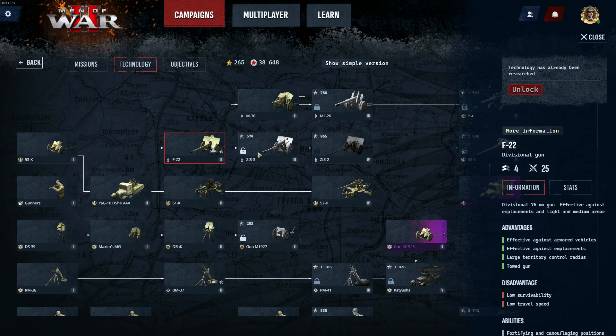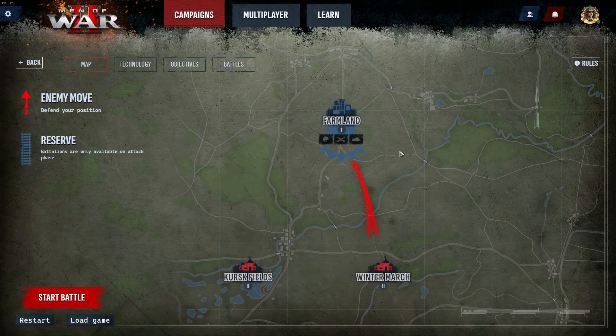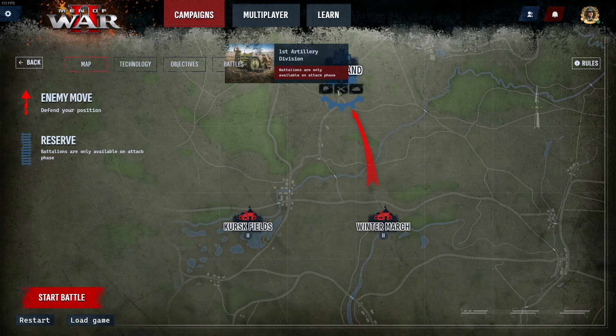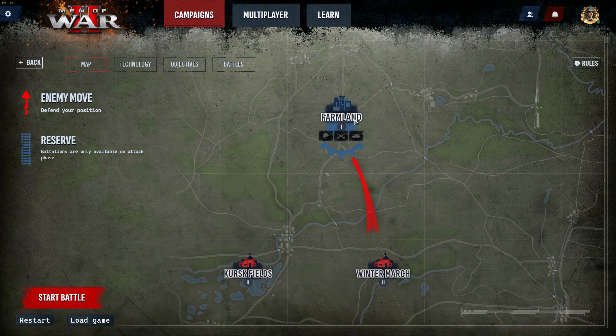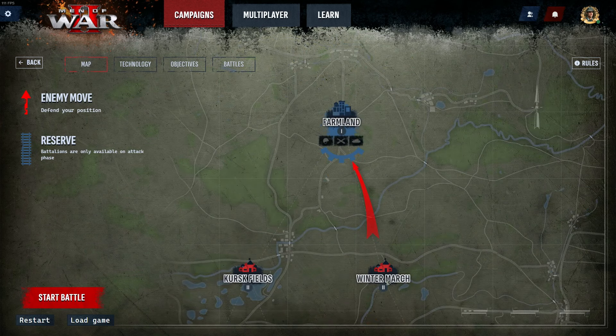Now that we've taken the farmland, it's turned blue in our color. It's now the enemy's turn — they're coming from this area to push us. We can't move any more regiments because we already used our move this turn, so now it's a defensive battle where I have to hold the farmland against an incoming enemy attack.